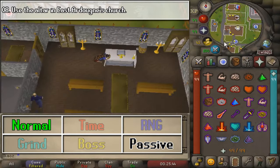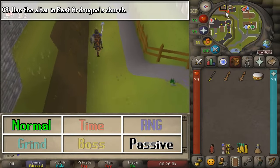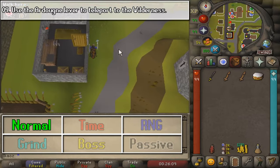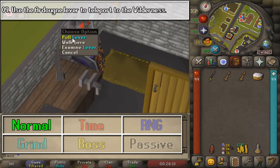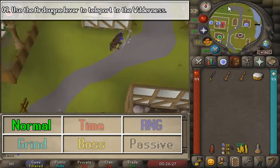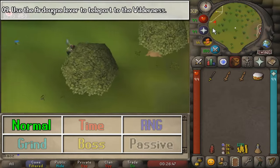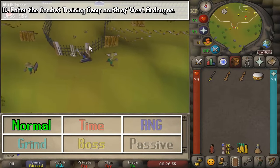Also, as you can see, the task categories are also going to be in the chat section. For the next one, you want to use the Wildy Lever and just go ahead and click it. When you get to the Wilderness, go ahead and click it right back, just so you can make your way to a safe zone. I didn't go there because I was carrying money. And for this last one, we want to enter the Combat Training Camp, and that is going to be your easy diary task complete.